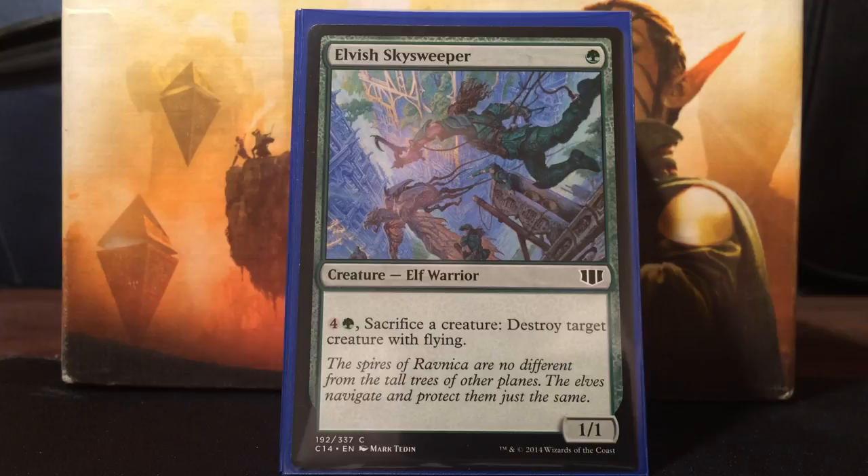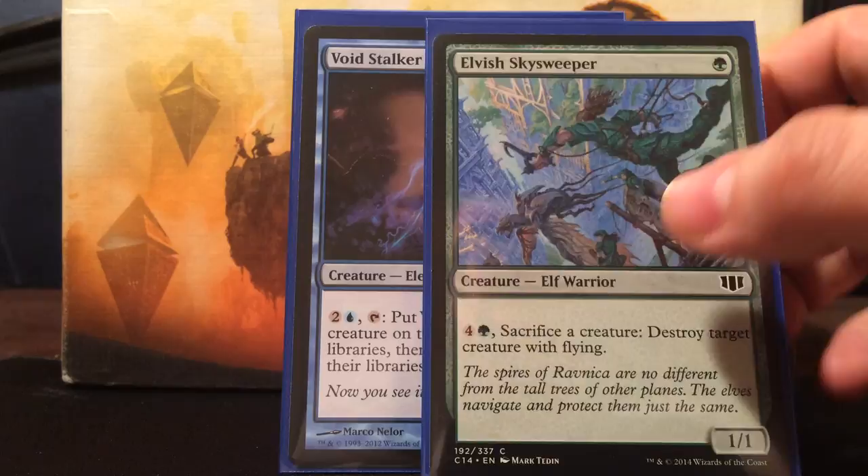Next is Caustic Caterpillar - one green for a 1/1. Pay two to sacrifice it and destroy target artifact or enchantment. It's a Naturalize on a stick. Next, Elvish Skysweeper - green for a 1/1. You pay four and a green and sacrifice a creature to destroy target creature with flying. I'm going to have a ton of creatures so sacrificing shouldn't be too much of a problem. I have a good amount of creatures with flying, and sometimes that may be my only way to get through evasively. Being able to sacrifice some creatures I'm not too fond of to destroy a flying creature so I can get in with my flyers to draw cards seems pretty good.